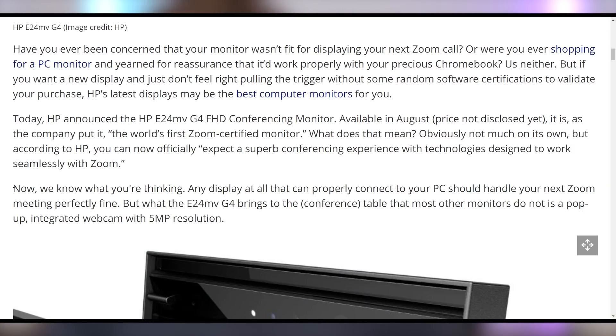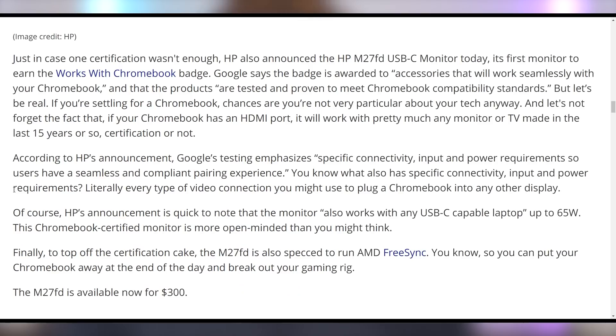HP has announced new monitors that are Zoom certified and Chromebook certified. One of the monitors has a five-megapixel webcam baked into the monitor, with Windows Hello support, which is actually kind of cool. The Chromebook-certified one simply means it can plug in to Chromebooks and work seamlessly. Good job HP — love the marketing.